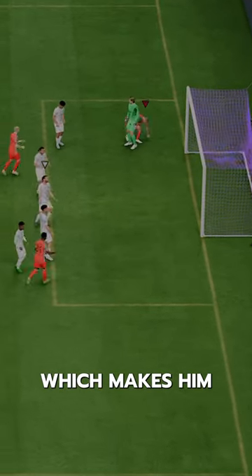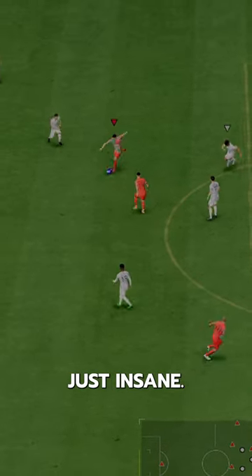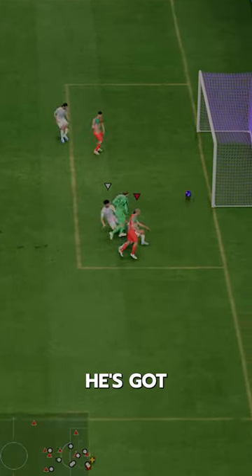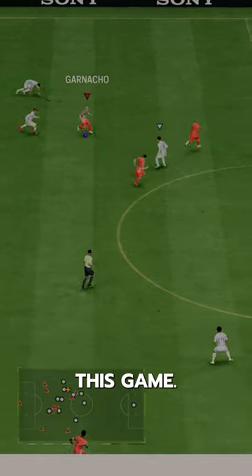He's got Quick Step Plus, which makes him very fast. He's got Finesse Shot, but his shooting is just insane — no matter how you hit it, he's got almost maxed out finishing. Just press shoot and it goes in. He's got Technical and Trickster on his dribbling, and the ball is stuck in his feet sometimes in this game.